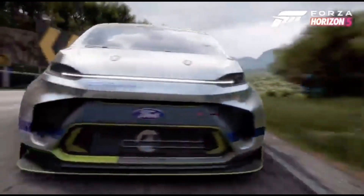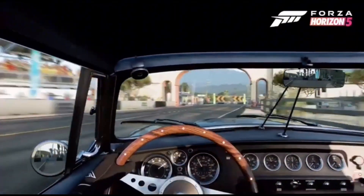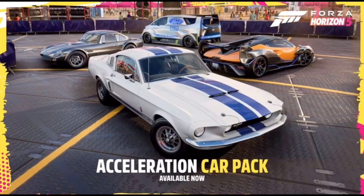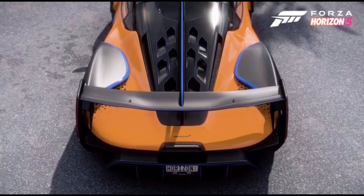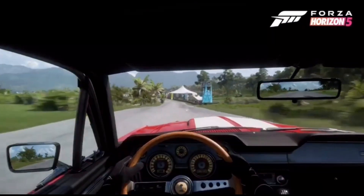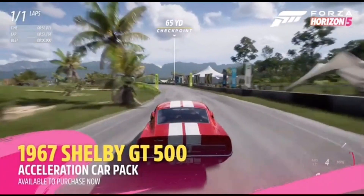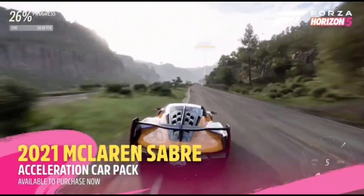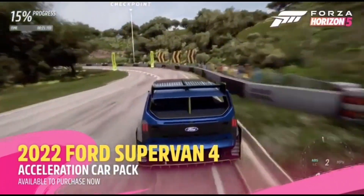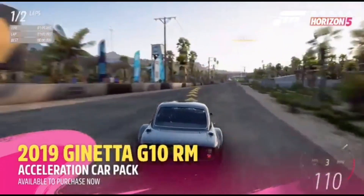It is time to rev your engine and hit the gas pedal to welcome even more cars to your garage. Available now, the Acceleration Car Pack features four limited production speed legends built to reach huge speeds in truly little time. The pack includes the 1967 Shelby GT500, 2021 McLaren Sabre, 2022 Ford Supervan 4, and the 2019 Ginetta G10RM.